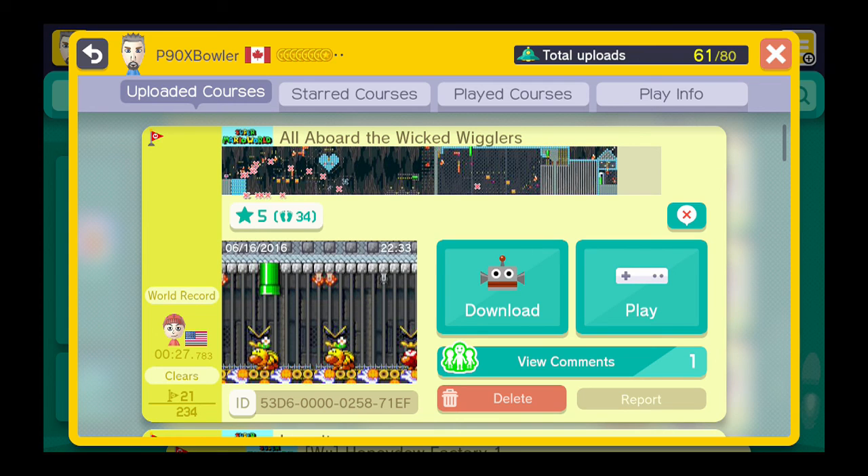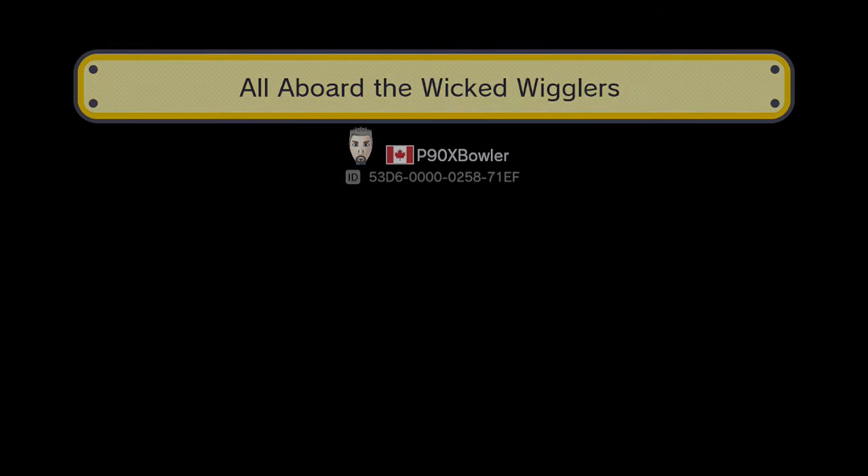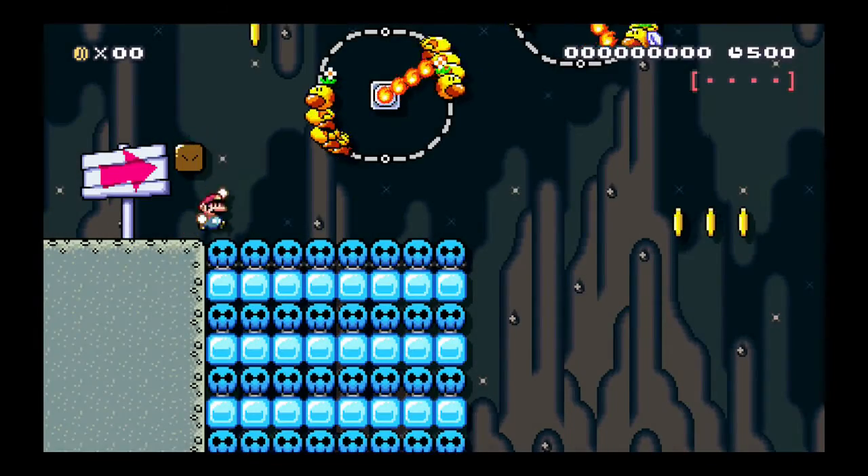Hello guys, welcome to the newest level in the level showcase series. It's actually one of my levels that was created in collaboration with viewers during some streams — it was in the past, so it was a pretty fun level to create together. This is the first time I've done that, and we definitely plan on doing it again in the future. Let's check it out: all aboard the Wicked Wigglers! The theme of the level is wigglers on rails, as you guys will soon find out.